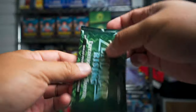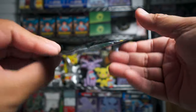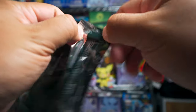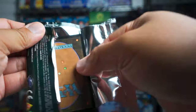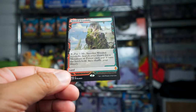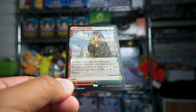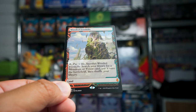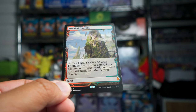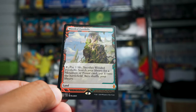Zendikar Rising expedition box topper — let's see what we got. Wooded Foothills! Pay one life, sacrifice Wooded Foothills — search your library for a mountain or forest card, put it into the battlefield. It's a fetch land — nice!